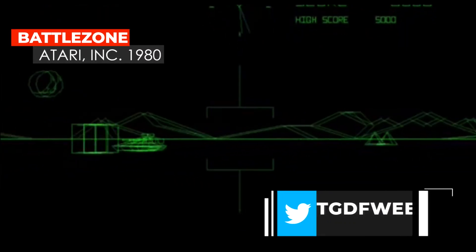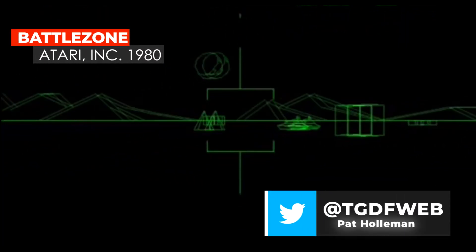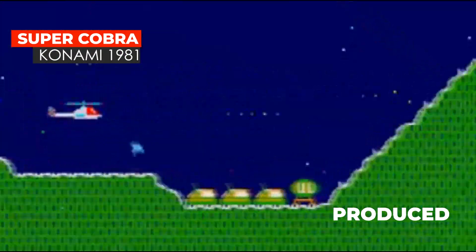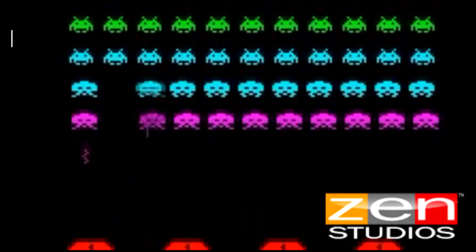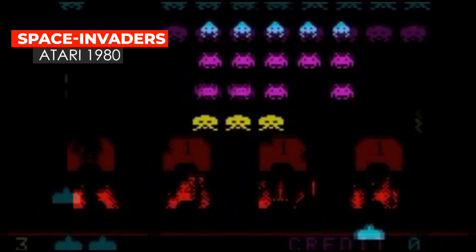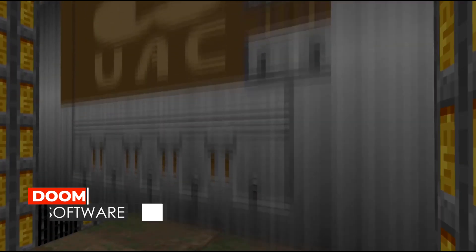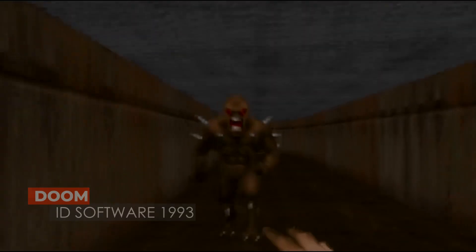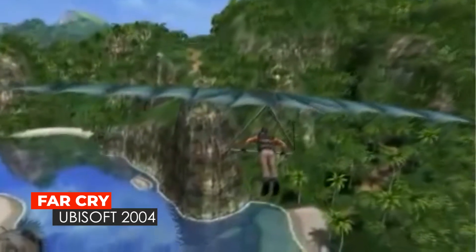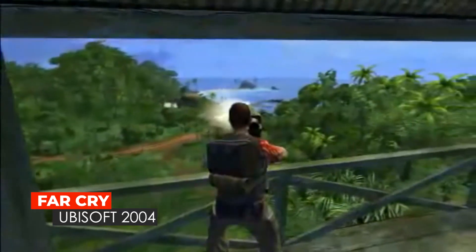Sometimes a video game comes along that fundamentally changes our perception of what digital technology can do. And more often than not, games like these have been some kind of shooter. The unexpected functioning of an early CPU turned Space Invaders into the most influential game of all time. Doom's 3D technology revolutionized the way that games were played and created a huge audience for a new genre. And the Unreal and Far Cry graphics engines set new standards for what could appear in a simulated real-time world.